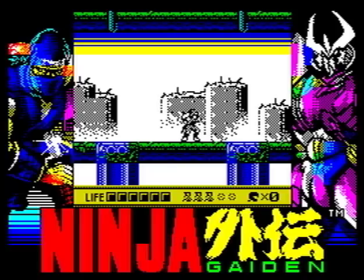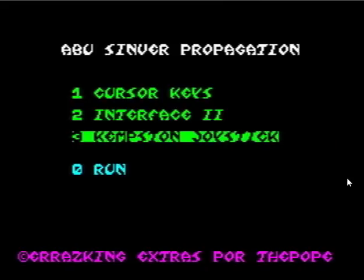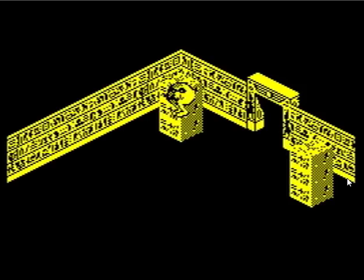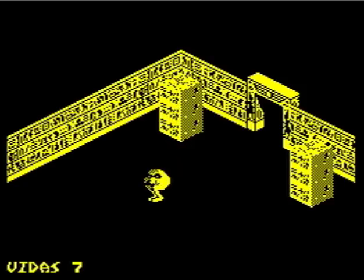Right, let's take a look at something else. This next one is called Abu Sinver Propagation. Sounds interesting, no idea what it's going to be like. So, Kempston joystick I think, and let's go for a run. Wait a minute, that's a demo mode — come on. It always helps if you put the cursor in. Is that a backside? Or a pair of boobs, I'm not quite sure.